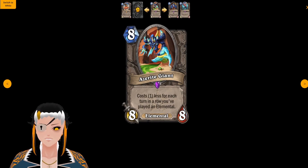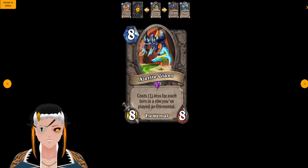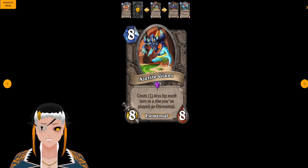Azurite Giant is an eight cost, eight attack, eight HP Elemental that costs one less for each turn in a row you've played an Elemental. I'm curious if this resets whenever you don't play an Elemental, which would make it even worse than it already is. This is honestly probably the worst giant that we've ever seen in Hearthstone's history, as the condition is incredibly hard to fulfill.